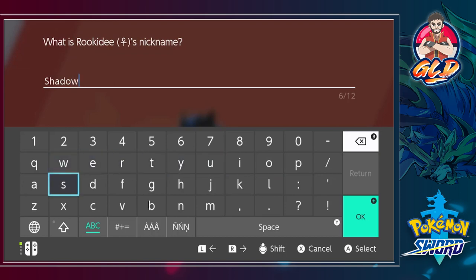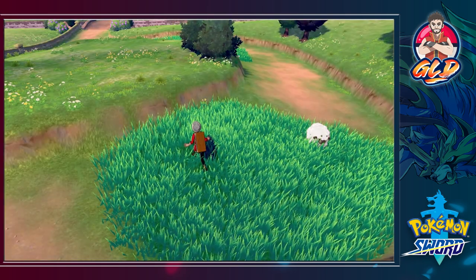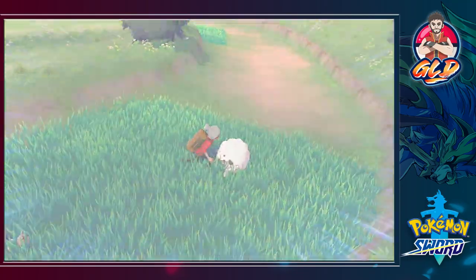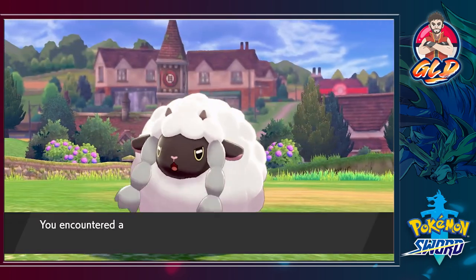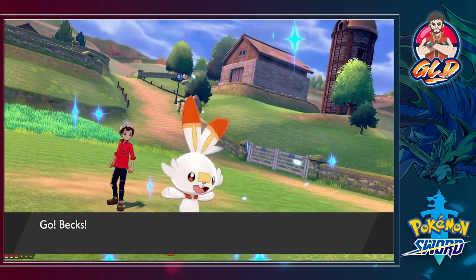I completely forgot this Pokemon's nickname - I'm very forgetful. So say hello to Shadow Blade! Let's hope we actually keep this Pokemon on our team. I'm thinking of a native team, something pretty badass. Nicknames are not really my forte, but Shadow Blade is a pretty good one. Shadow Blade eventually evolves into a Steel and Flying type Pokemon.